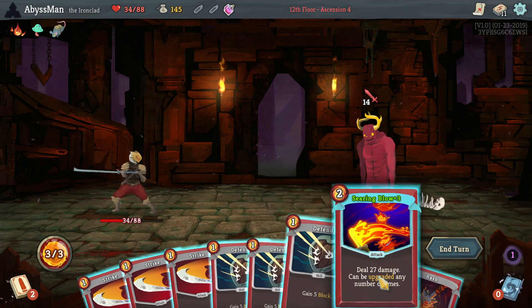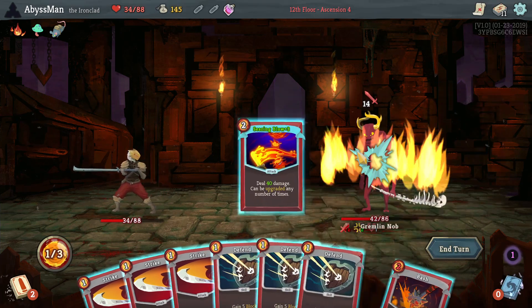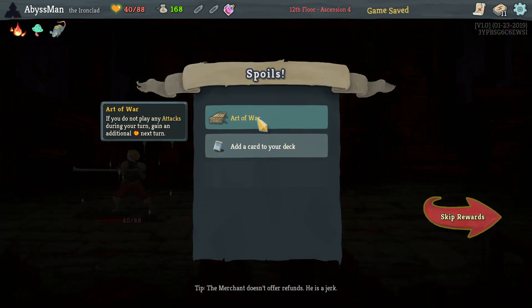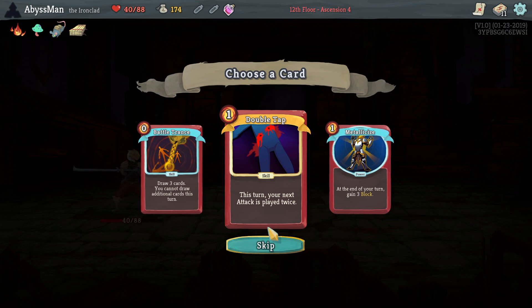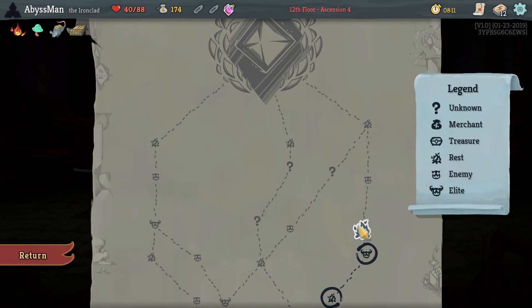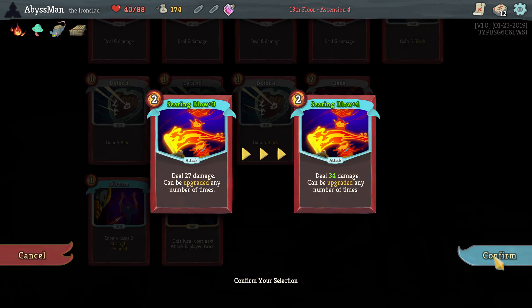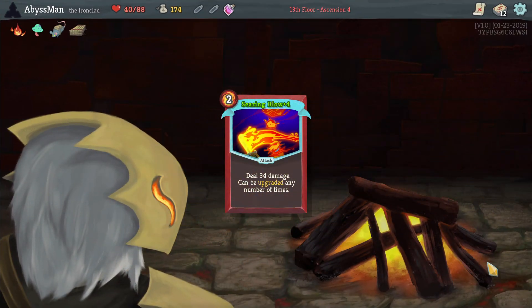Super Potion — thank you. That damage. Really? The Art of War? Ugh. Ooh, Double Tap! Thank you. 34 damage — nice.